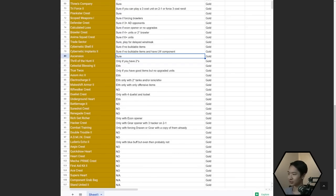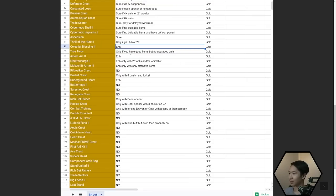Ascension — sure, whatever. Thrill of the Hunt — only if you have two stars, same reason as before. Celestial Blessing — more for late game. True Twos — only if you have no upgraded units but really good items; that's when True Twos really shines. If you already have upgrades, your board can get too crowded because you won't have enough unit slots. Also, if you have bad items, don't take it since the whole point is to win streak.